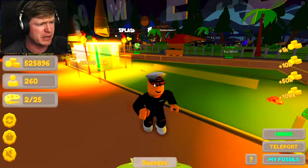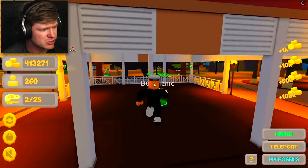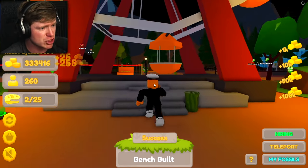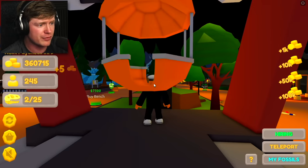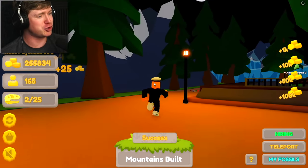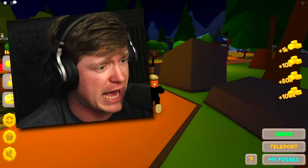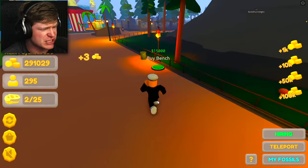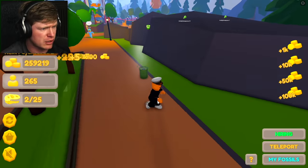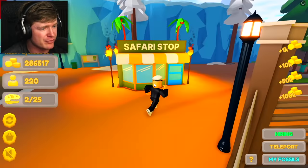We're gonna leave that down there and buy an ice cream store because everything is better with ice cream. We also bought some pine trees, a balloon stand — the volcano is erupting once again. I bought some picnic tables, a nice little place for people to relax, a ferris wheel, and some benches. Is the ferris wheel moving? It sure is — but can I get in it? I'm straight through it — that is not a very safe ferris wheel. We bought another tree row, some mountains — we could just buy mountains now!